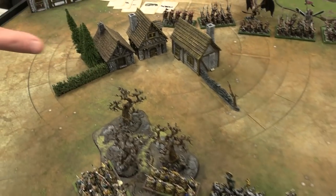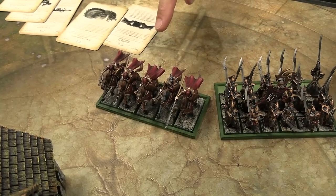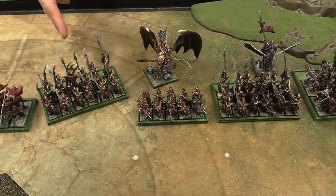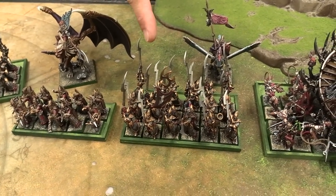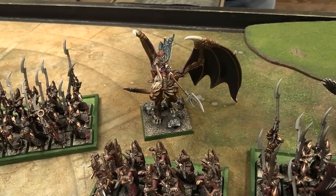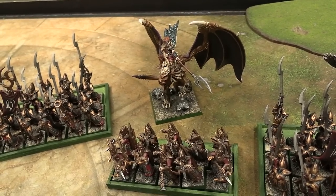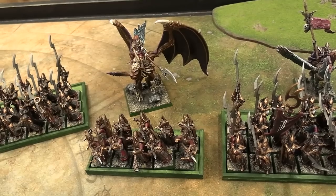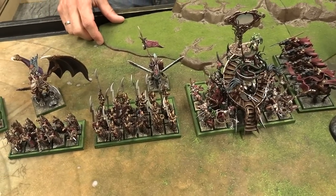Now Ryan goes over his Dark Elf deployment. On his right, my left: five Dark Riders with crossbows and musician, two more identical units of five Dark Riders, 18 Executioners with full command, 10 Dark Shards with shields and musician, another 18 Executioners with full command. He also has a Beastmaster on a Manticore with an Opal Amulet for a single two-up ward save and a Trickster's Helm forcing rerolls of successful wounds, plus a four-up natural armor.